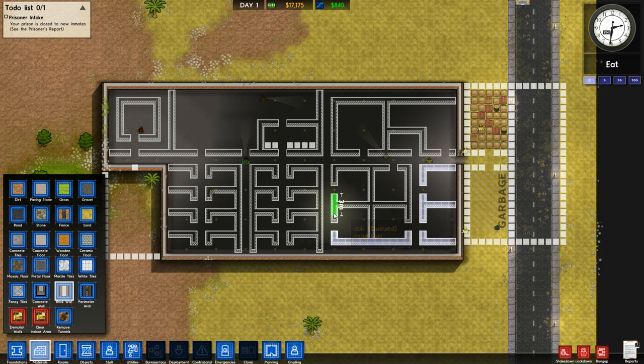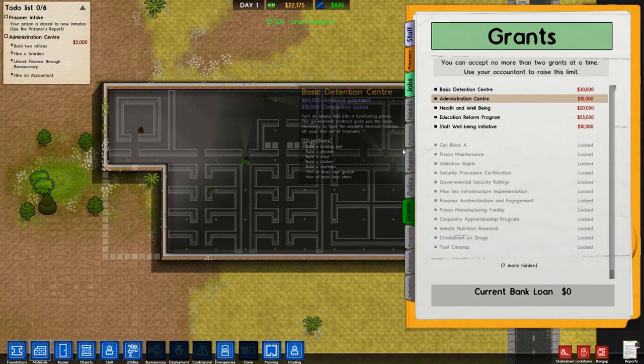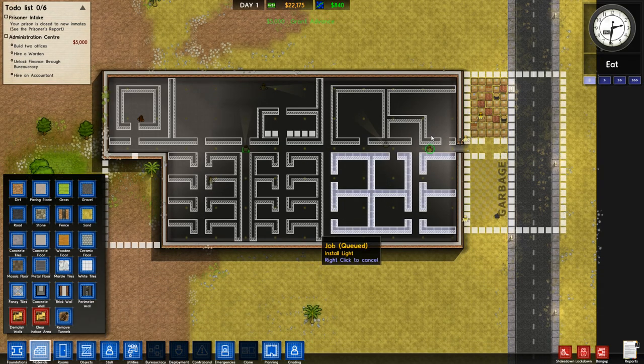As I'm building, let's talk about the lessons I've learned from my last prison and what I've got going on with my planning. This area I'm building right now, on speed 2, is going to be our office block. We only need about 5 offices for administrative personnel, so we should take the administrative grant as well - just a free $5,000.